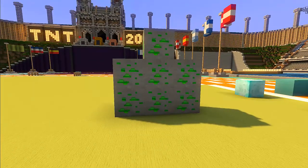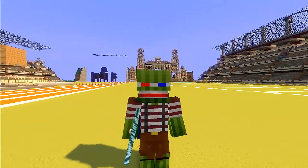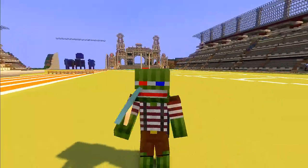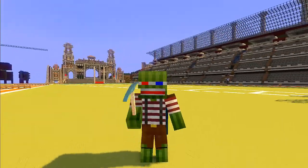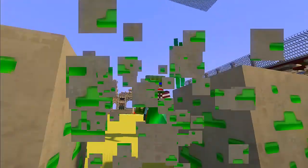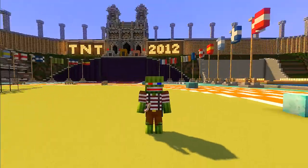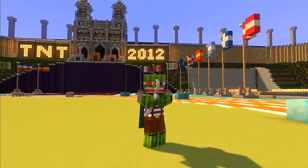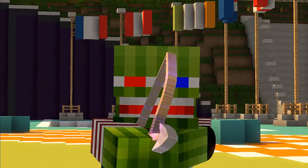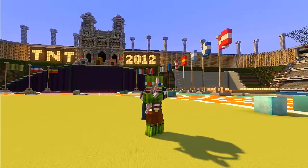Now we've got the mining animation, which is awesome. I freak out — look at that, I'm twitching. Look at the mining, it's awesome — I'm just going at it, going crazy. The bow: if you watch my left arm you would see it pull back. Look, it actually pulls back the arrow. See that — look at my arm, it's pulling it back. Which is awesome.